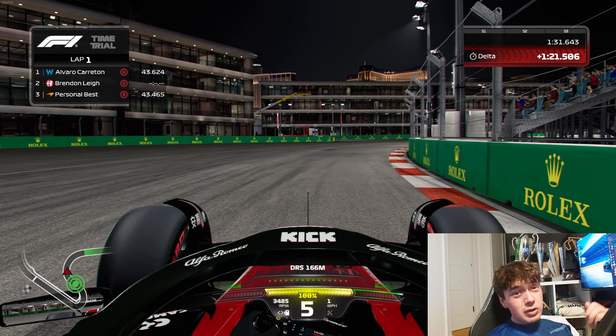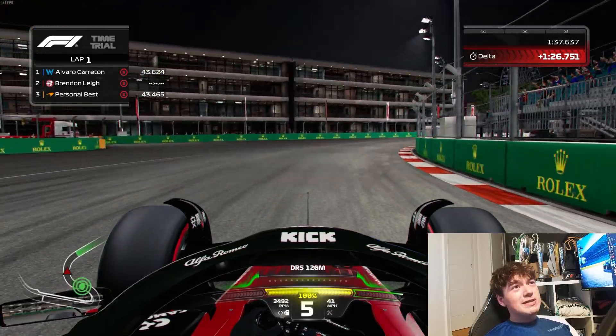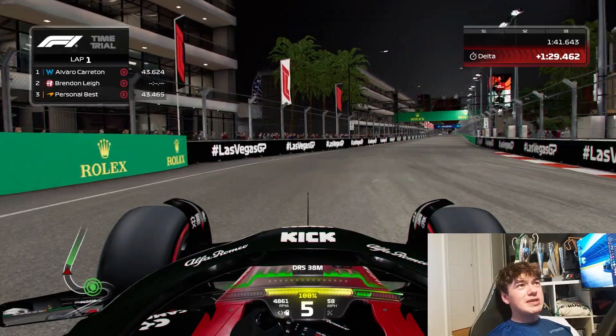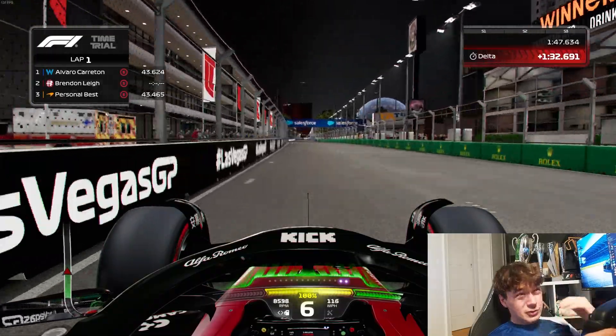That speed will help you carry more speed out of the apex. You'll be hugging the wall as much as possible until you can see the exit of the corner, then opening the steering wheel all the way to the outside of the apex and opening DRS as fast as you feel confident to not spin the car.